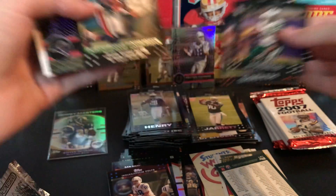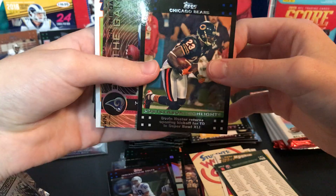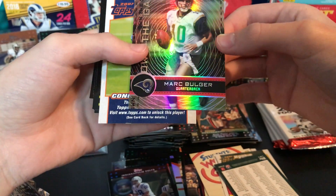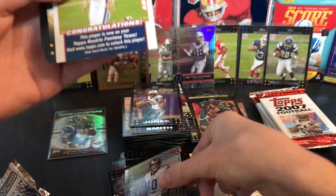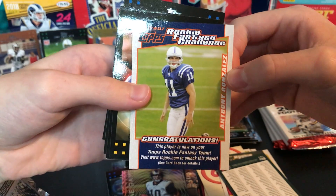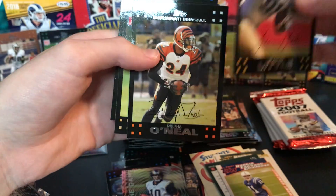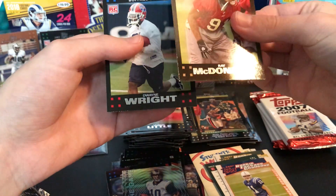There's another Hobby Masters. Here's Devin Hester postseason highlights — I remember that play in the Super Bowl, first play. Mark Bulger — that's not a guy you want to get, I'm not going to sleeve him. Anthony Gonzalez — he was pretty good for a few years. Leonard Little, Deltha O'Neal, and the rookies: Ray McDonald and D'Wayne Wright. Four packs left to go to the halfway point.